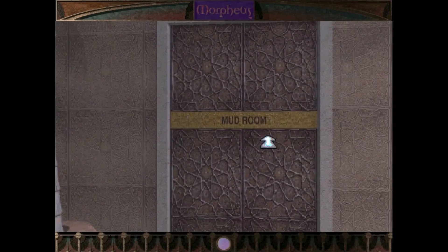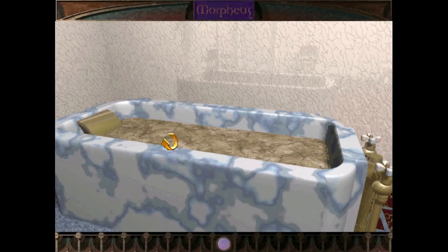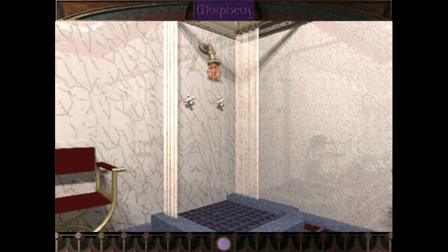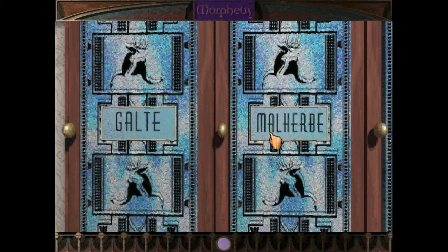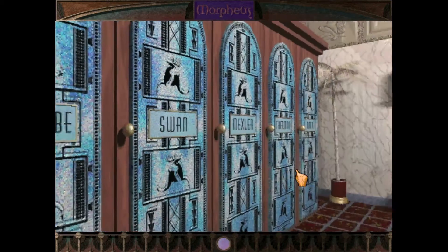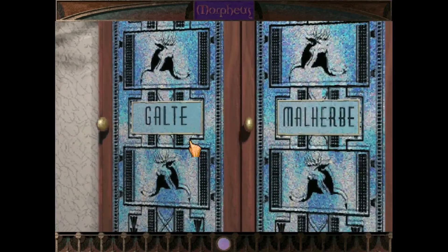We did a lot of exploring last time, if I remember correctly. We certainly have been in here. I believe we couldn't take a shower last time either. Three, eight, six — that, I believe, will be a room code. Whose locker was that? Was that Malhavi? Nope. Guilty. Twan. Mexler. No. Guilty.